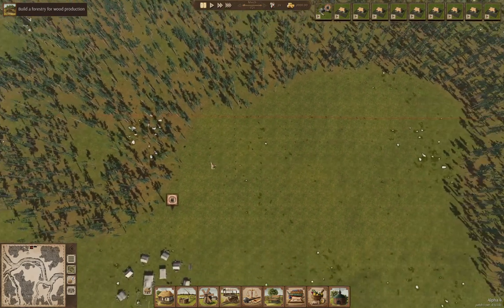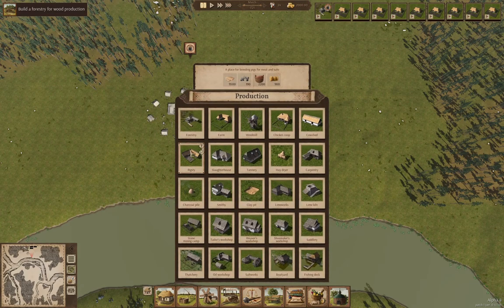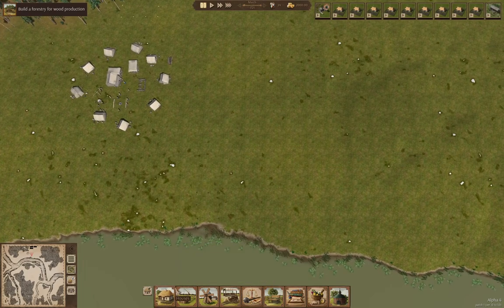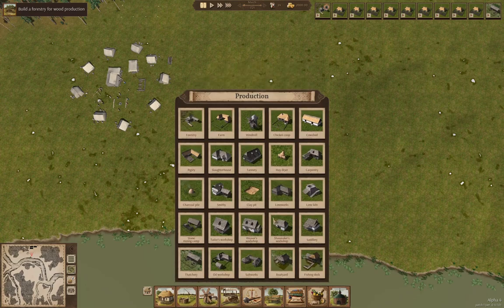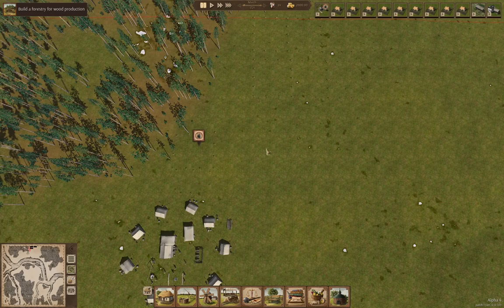We're going to need a thatcher real quick — that's under production, under thatchery, right here. And we're going to need to build a smithy early on as well. The smithy can go in here right over by the forestry. I'm going to develop most of the town area over here.